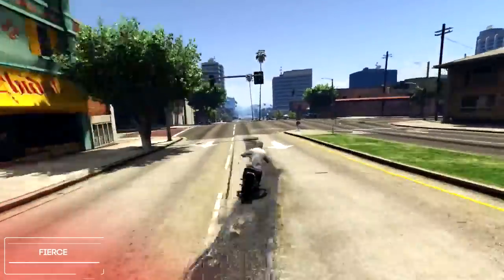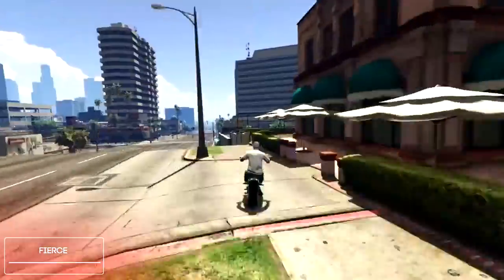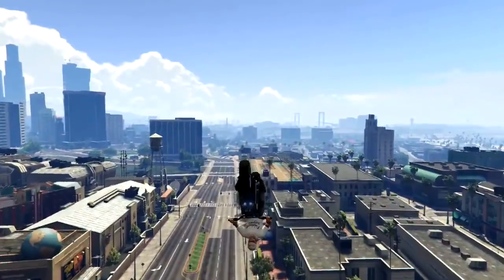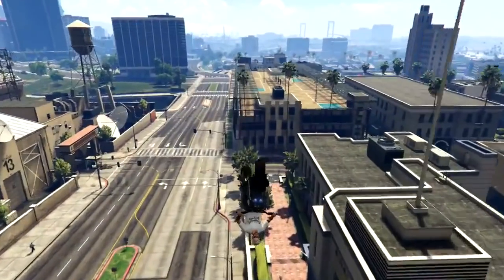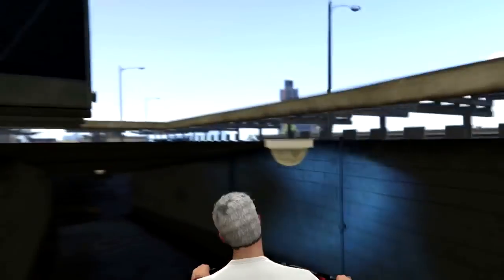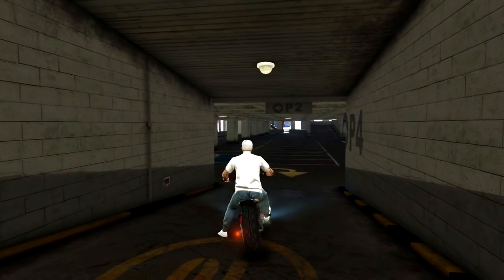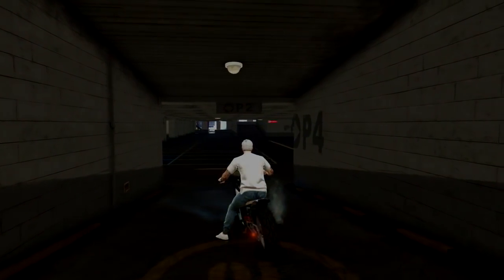At the number 6 spot, we got Fierce here using his bike as well and he's gonna be bumping off this little bush which will give him some air so he can glide all the way over to this tree which he's going to bump off and then actually make it into the parking garage, which I didn't really expect to happen and made his stunt even cooler. So thank you Fierce for sending that in.